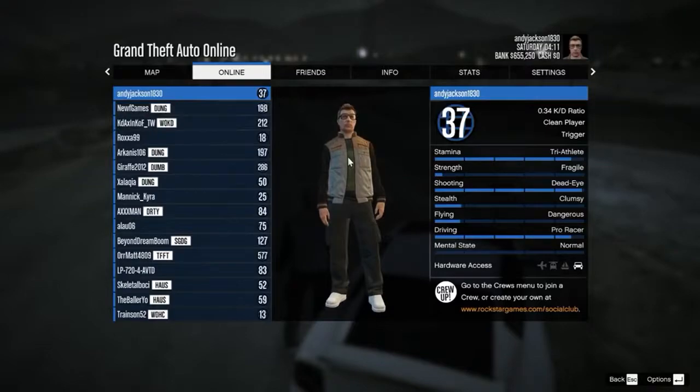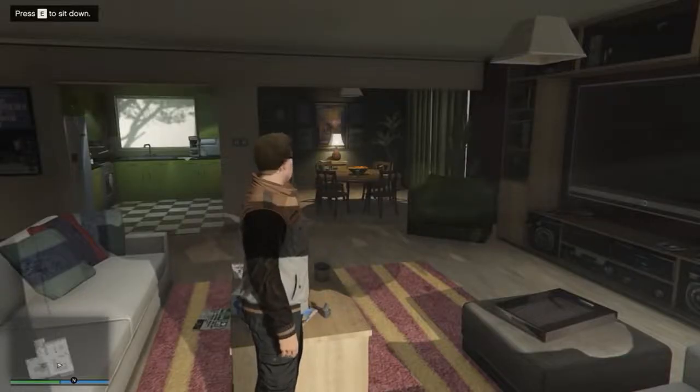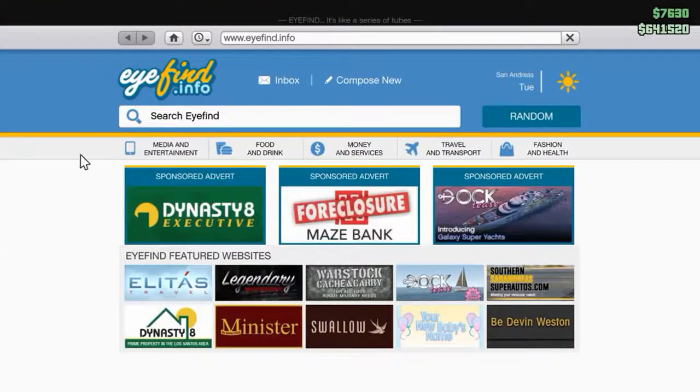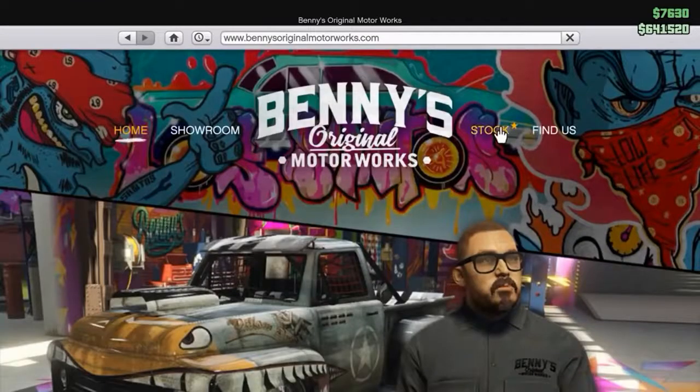Stealth — creeping around. Flying. The next important thing you're going to want to do, after you get past character creation and the first couple mandatory missions, is get a car.